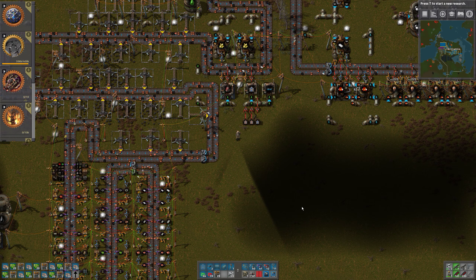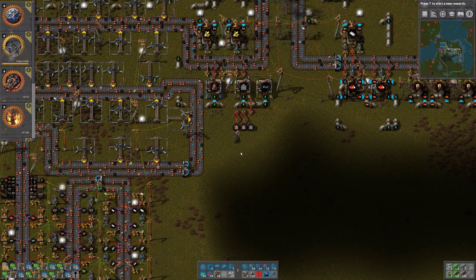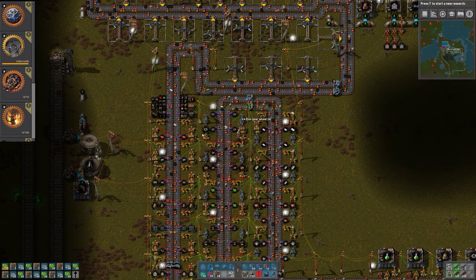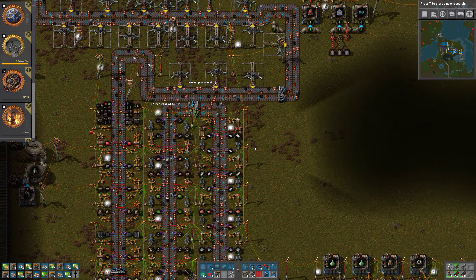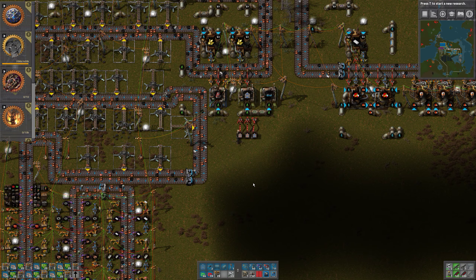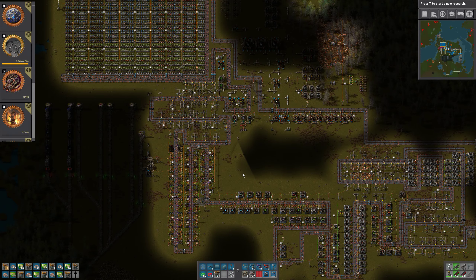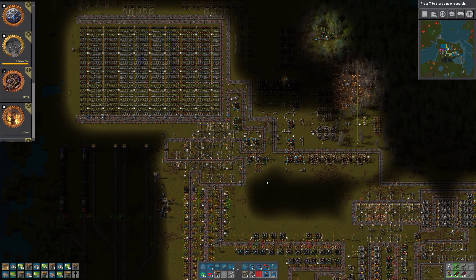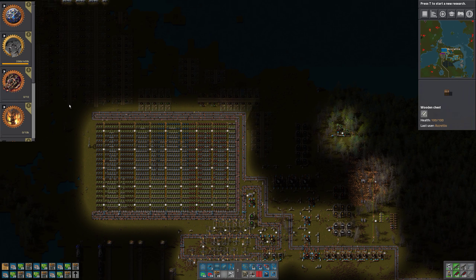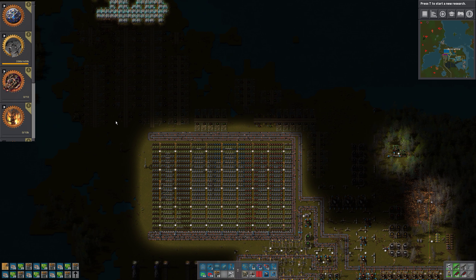Hello and welcome to Factorio Single Belt, I'm Kretio. In this episode we don't have any iron gear wheels over here, so let's go and grab a few of those - none left. I was about to say it's time to move the smelting up here, but we can't do that - we need belts and we don't have the belts yet.